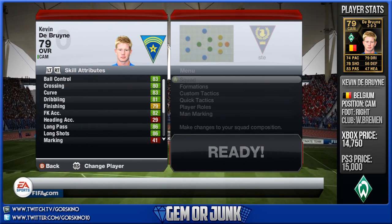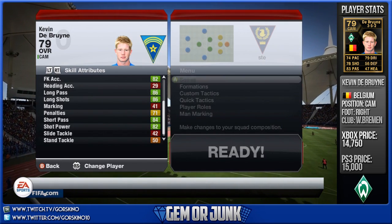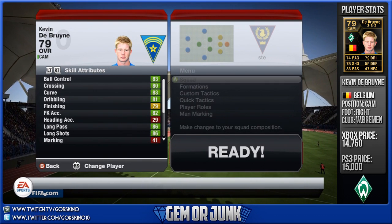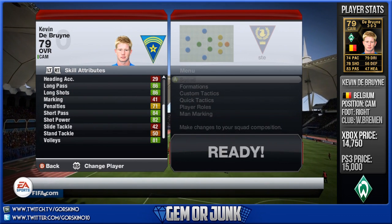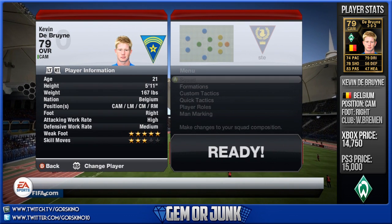Most of them before were in like orange or yellow. So he's had some good increases: reactions 75 to 84, stamina is now 80 from 72, curve is 83 from 76, free kick is now 82 instead of 75, so he's had a really nice increase overall.